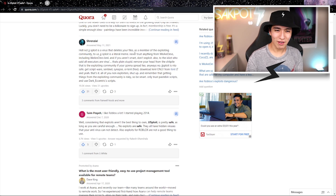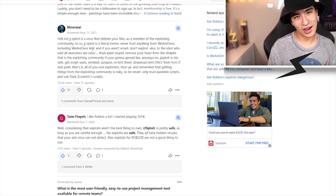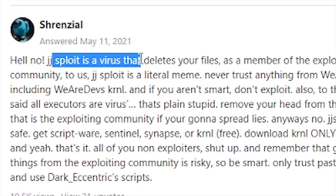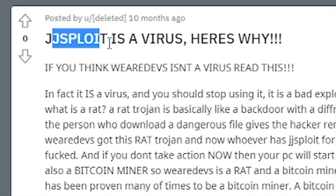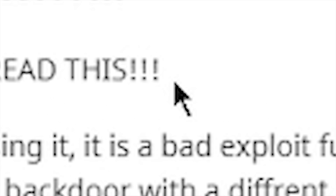That's not entirely wrong. Never trust anything from We Are Devs, including We Are Devs Kernel — I kind of agree there. Another commenter calls out the person who said all executors are viruses as plain stupid. There's also a Reddit post from a user saying JJSploit is a virus: 'If you think We Are Devs isn't a virus, read this — it is a virus and you should stop using it.'